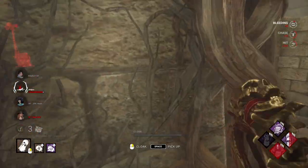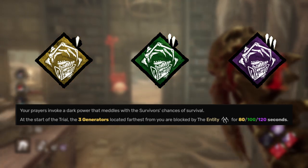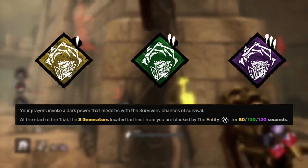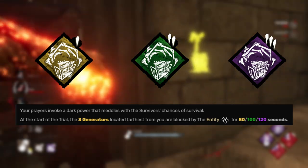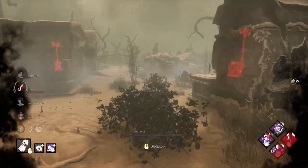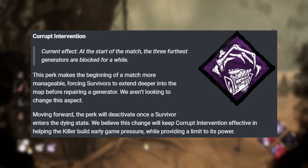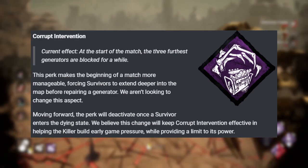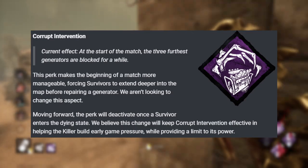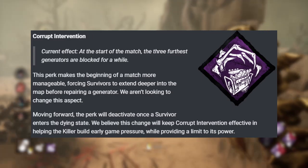Corrupt Intervention is a pretty good staple in most killers. The way it currently works is the three furthest generators from the killer at the start of the match are blocked by the entity for two minutes, meaning they can't be regressed or worked on during that time. Survivors typically spawn furthest away from the killer, meaning wherever those gens are blocked you're likely to find survivors and force them to get closer to the killer before they can start working on gens. The way it's going to work in the future is the first time a survivor is put into the dying state, Corrupt Intervention is going to stop working. You can't just snowball in the first two minutes and have them never get a chance to work on those three gens. As a survivor, I completely hate waiting those two minutes anyway.